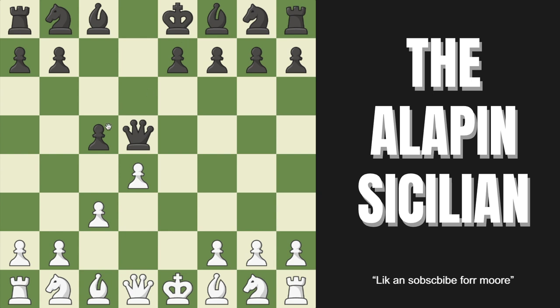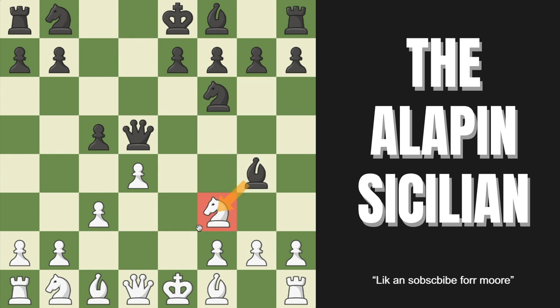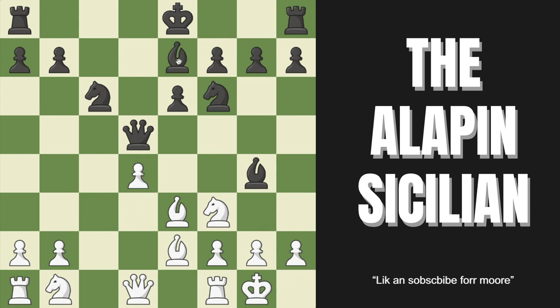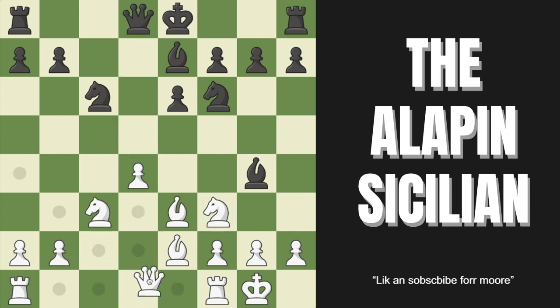If black delays capturing and plays knight to F6 first, play goes much the same. We go knight to F3; if they try to pin us, we unpin with bishop E2. After E6 we castle — our king is very safe. After knight to F6 and bishop E3 to defend the pawn, after captures and bishop E7, we play knight to C3 to attack their queen, then queen B3 to attack the pawn and reinforce with the rook. We have no problems.